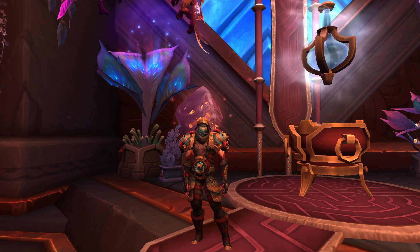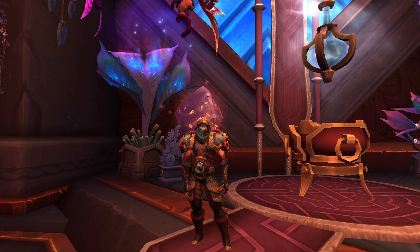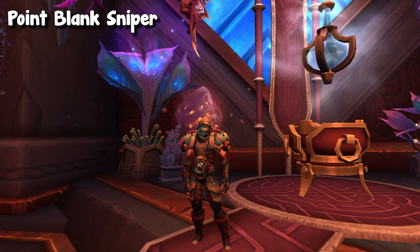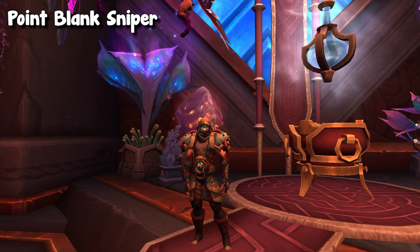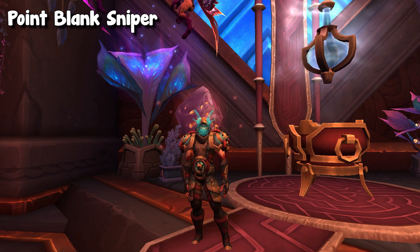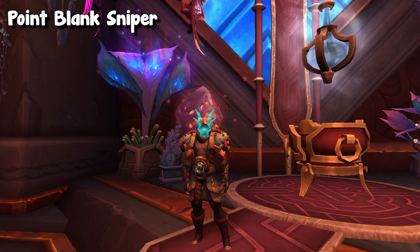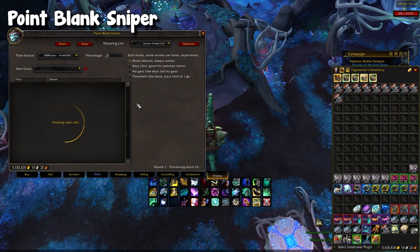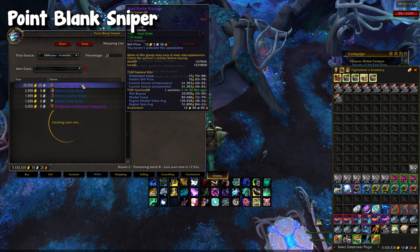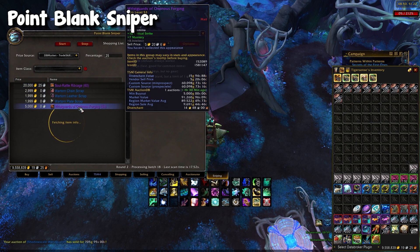Number three goes along with Auctionator, and this is Point Blank Sniper. As of this video, this sniper add-on is back on Curse — it was removed for a little bit, but it's back. This add-on is basically the same thing as TSM Sniper, but it works off of Auctionator, and I just prefer the interface much better. I also have a video tutorial on this add-on, which I'll link in the description below.